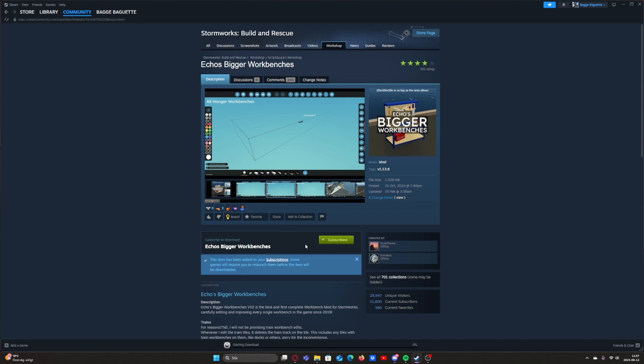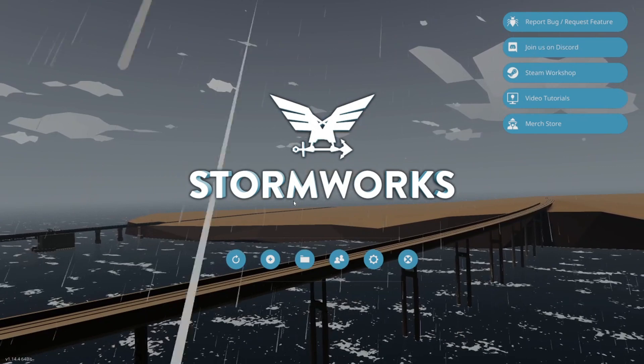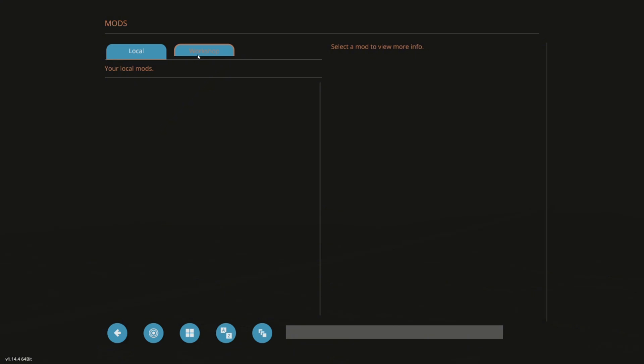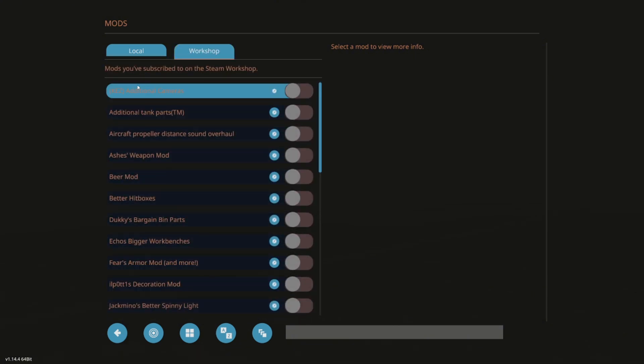To install the mod, press Subscribe — it'll start downloading on Steam. Then launch the game. Once in-game, press New Game, then Enabled Mods, then Workshop, and you'll have a list of all the mods you're subscribed to. Just enable the ones you want, because when you start a new game they are automatically disabled.